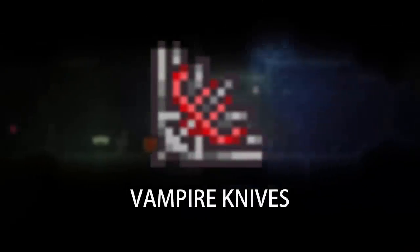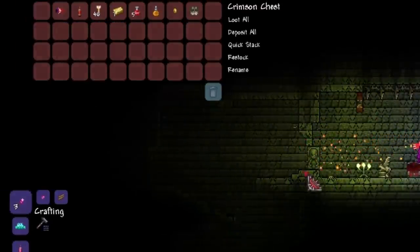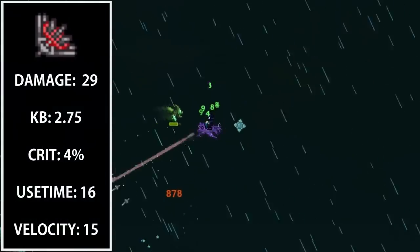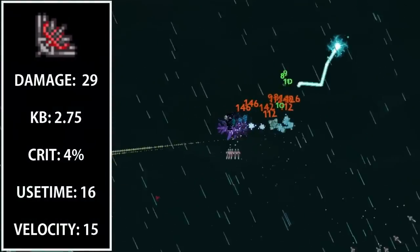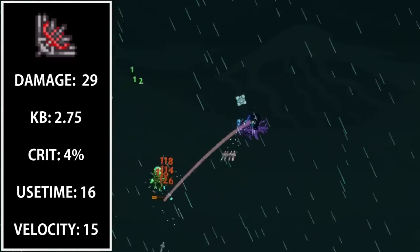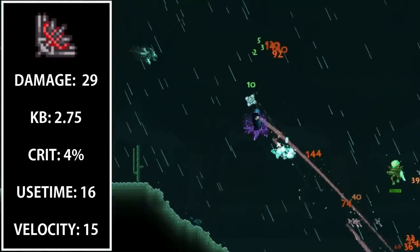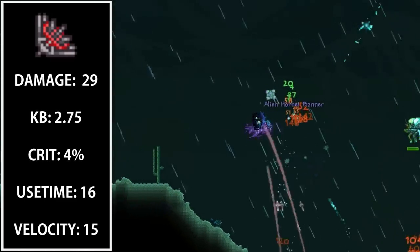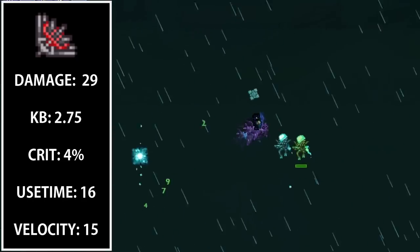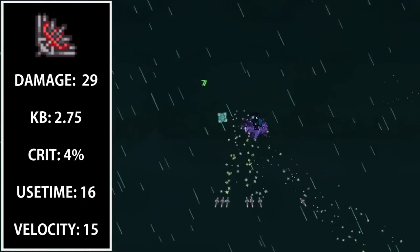At number 5 we have the Vampire Knives. This weapon can be unlocked from Crimson Chests in the Hard Mode Dungeon if you have the Crimson Key. Damage wise, the knives aren't super strong in comparison to the other weapons on this list, however they have a life stealing ability making them very viable as a secondary weapon which you can switch to when you have low health.